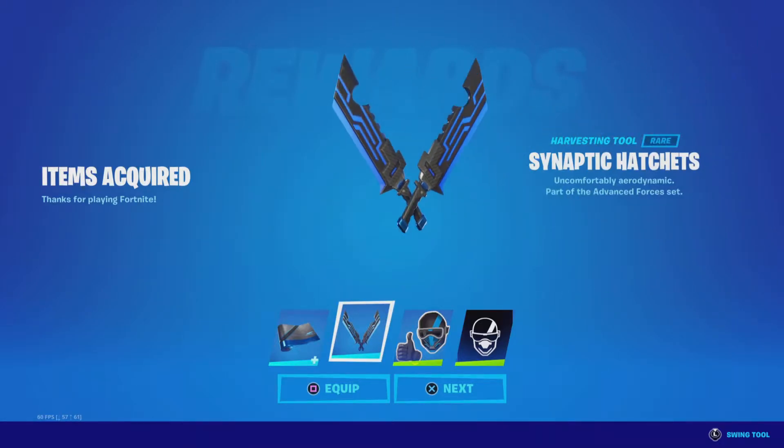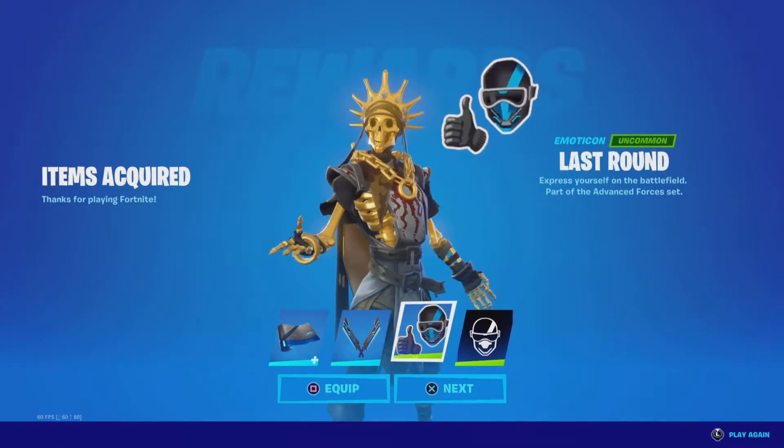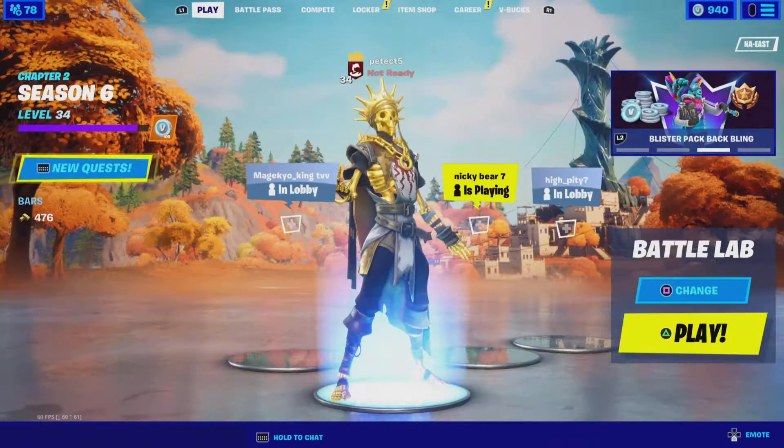Now you have to get a rack, a pickaxe, some pedazool pickaxes, and whatever that is, and a banner icon. So we're going to use a special setup for that. Let's get right into the combo video.